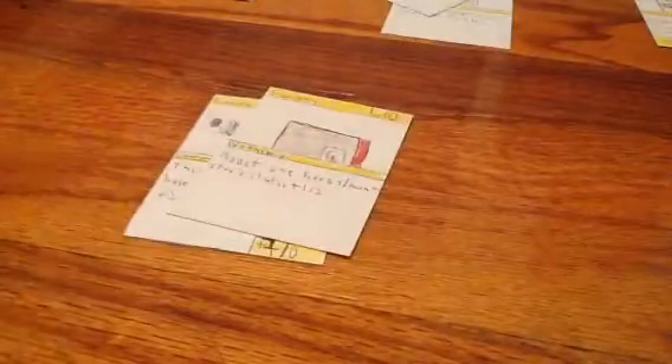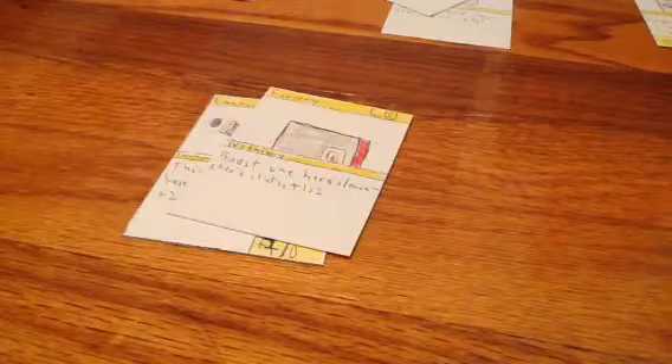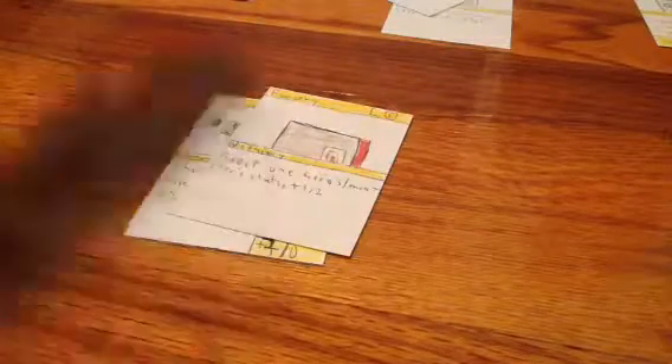Let's say I equip it to the forgery — it has three attack, two defense, so you can add plus three, two to a hero. So let's say I get hounds: if I add plus three, two it would be six attack, four defense. So that's pretty cool.